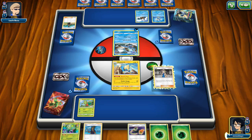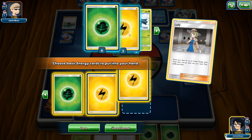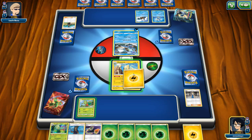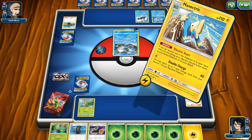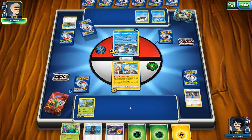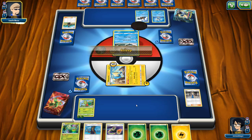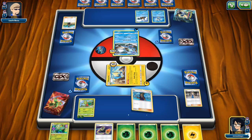We can get Manectric going and accelerate a lot of energy on the board. We don't have any electric energy so we're going to Lady this time to get some electric energy into hand and accelerate a few more energies onto other Pokemon. Let's grab two and two - we'll have a ton of energy in hand. With Double Charge I'm going to accelerate two energies onto Treecko because the more energy we have on our side of the board the more powerful Sceptile will be. Having this Manectric start is really, really strong.